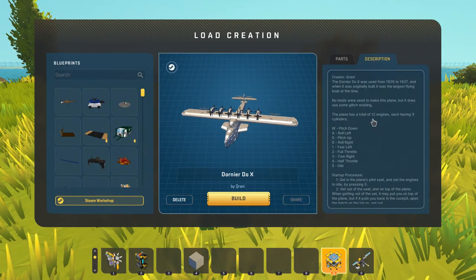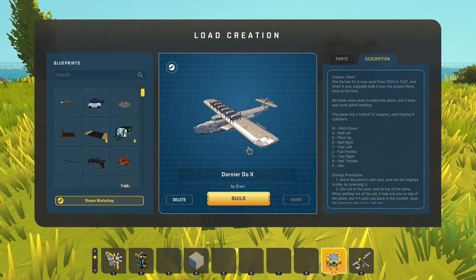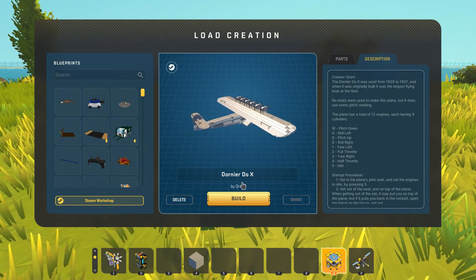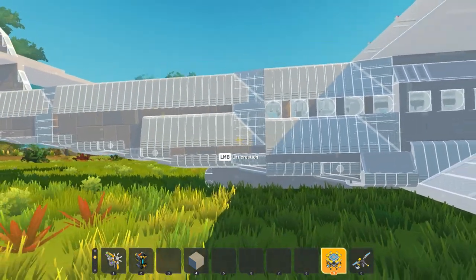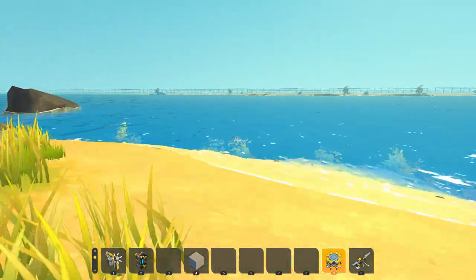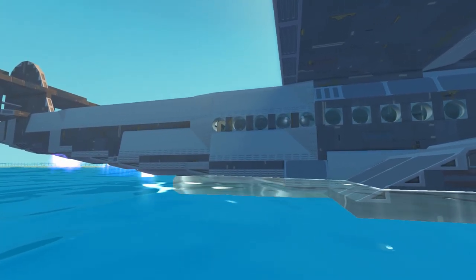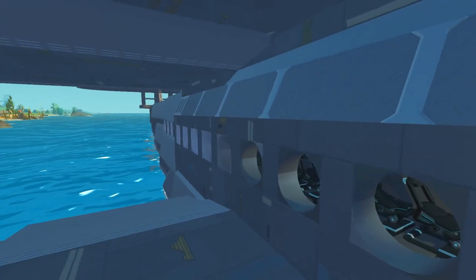For the last creation on today's episode of Top of the Shop, we're gonna be taking a look at this thing - it's called the Dornier Du X. You might be thinking that's a plane, but other people might be thinking that's a boat. You're both right - it is a boat that can fly. This was created by Cranny. It's a flying boat - a boat that can fly. I was gonna say amphibious, but is air and water a type of amphibious vehicle? The frames are dropping as the boat goes up - oh my God, this is a beast. There it is on the water now, and the lag has dropped quite a bit - the frames are back.